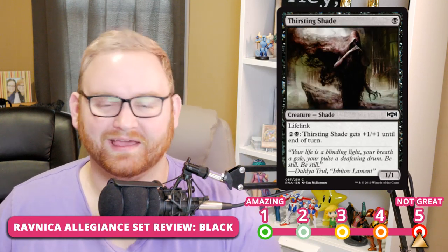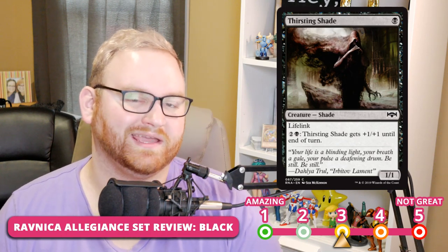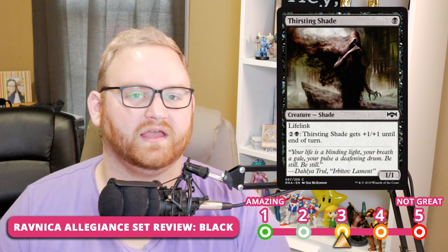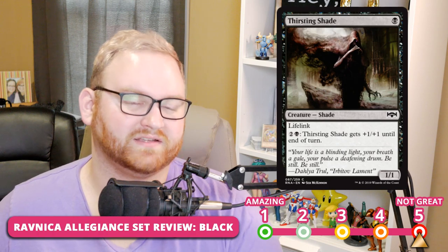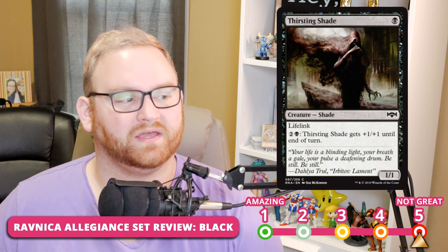Next up, we have Thirsting Shade — a 1-mana 1/1 shade with Lifelink. You can pay 3 black and it gets +1/+1 until end of turn. It's probably at the 3-slot. It's a good way to gain life back and dump mana into a creature in the mid-to-late game, making it a 2/2, 3/3, 4/4, and so on. I love that it has Lifelink on top of it. It's a little cheaper than the last set's shade and it has Lifelink, though the pump is more expensive — a nice tradeoff. For Standard, it's not going to see play — too oddly costed, though it could see play in an aggro list.